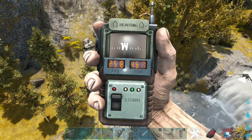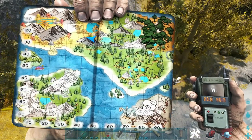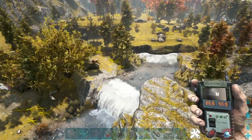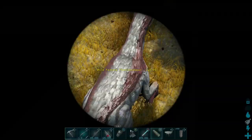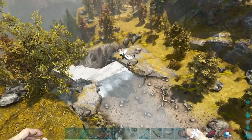Found ourselves another Ferrazino at 25.8 latitude, 46.7 longitude. Here's our location on the map. Once again in the yellow-looking trees — there he is. Level 95, just down by these flowing waterfalls.